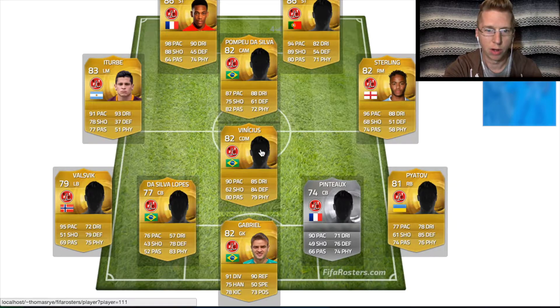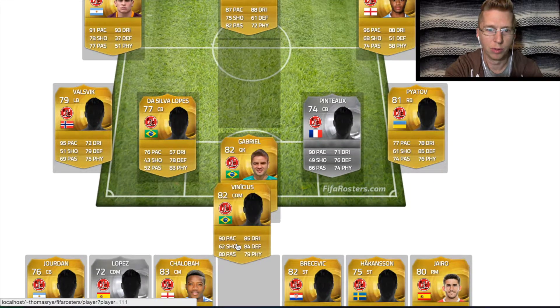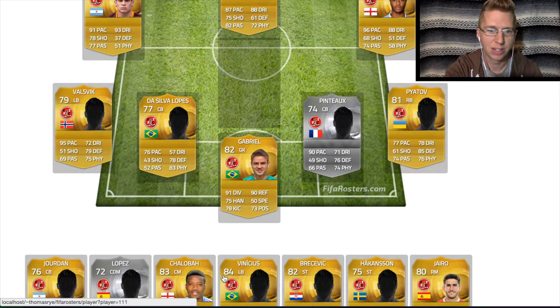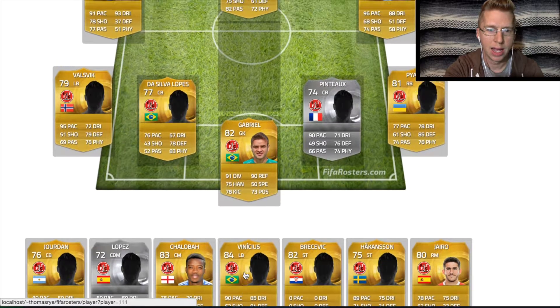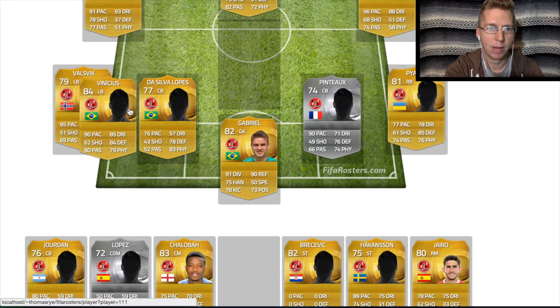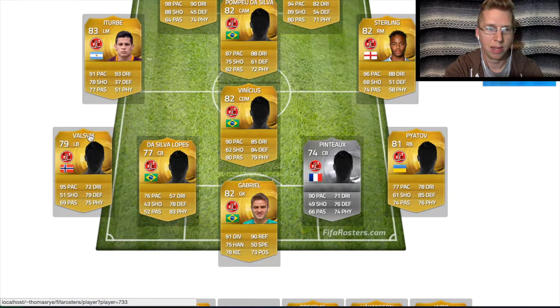And you can just play with this all day long. Vinicius — we'll just drag him down to an empty slot. He's actually a left back, an 84-rated left back, but he's so good. You can see some of his stats — he's really well-rounded. I can put him in at left back, but I often ended up playing him at CDM because I had a really fast left back that came in — a Youth Academy guy.